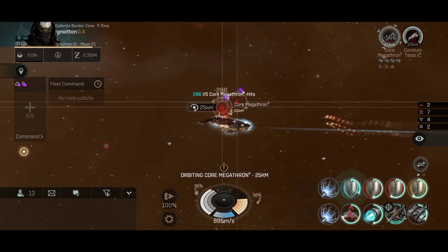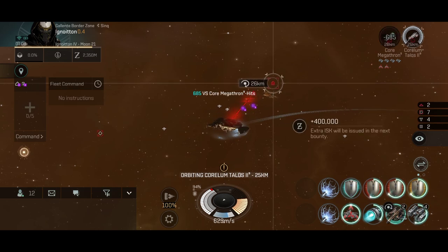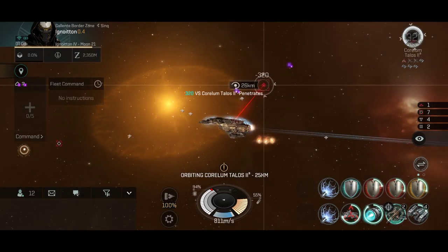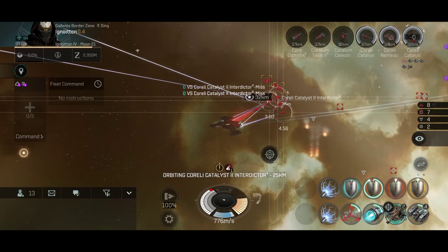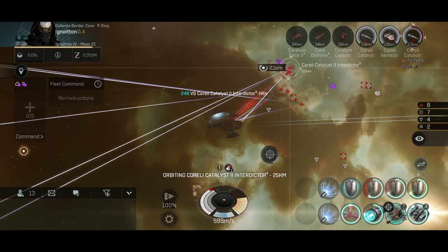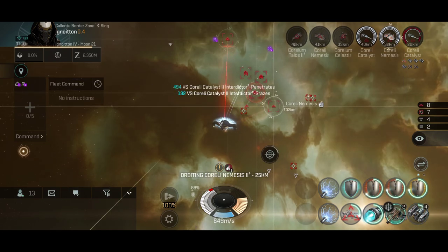I'll definitely be patient and wait for the faction drones, because this ship's full potential has not been reached yet — faction drones are literally made for this ship and will give at least a 30% boost in DPS. I think the price of a Gila will also increase when faction drones are released, because then you can use it to its full potential. That's literally one of the bad things about this ship right now — you can't use it to full potential because we don't have the drones yet, but overall so far it is doing a pretty damn good job.